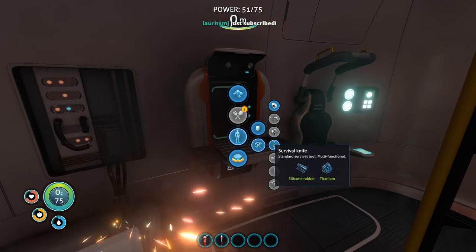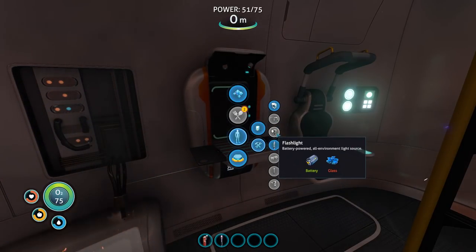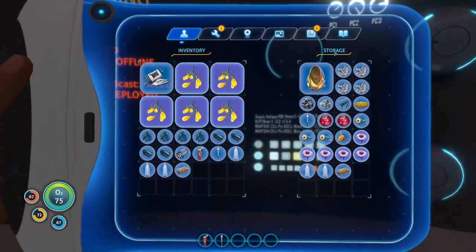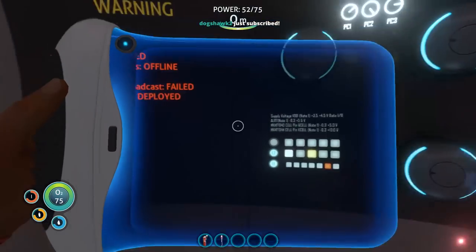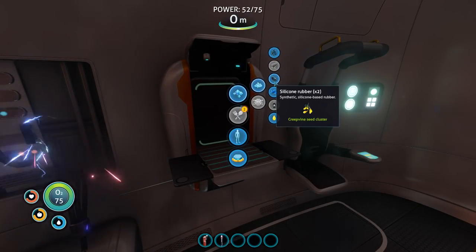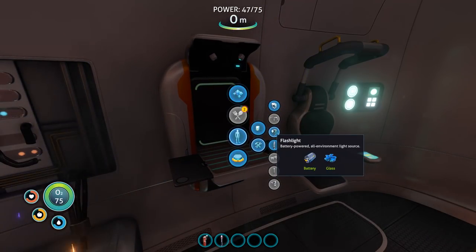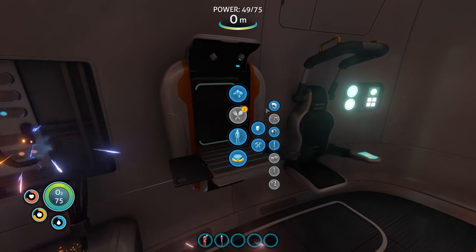So I know I said we needed a knife, but a repair tool requires glass. We'll start with the repair tool — I've been told that's priority number one. In order to make the repair tool, you need quartz to make glass. Start with glass. That was the flashlight — we need cave sulfur.